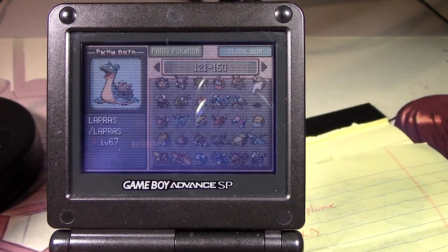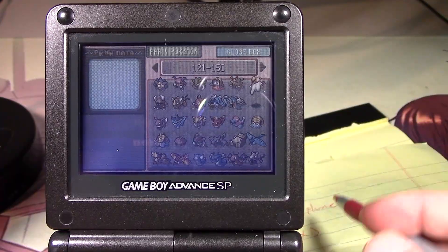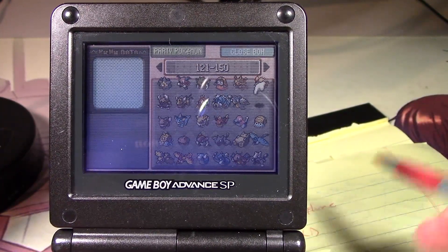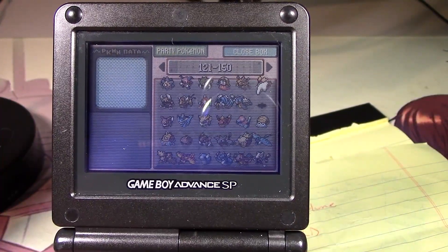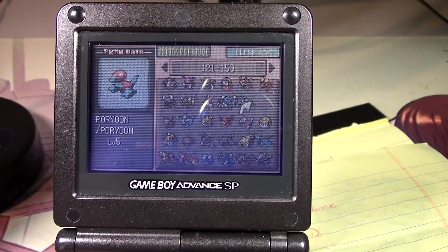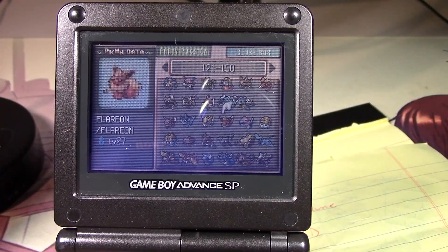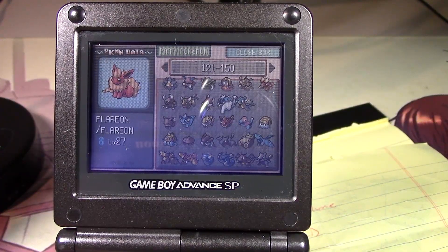Here's a Ditto — I have a Ditto in the daycare right now. Yeah, so I do have Ditto — it's fine. Porygon — got the EV-trained Porygon2 showdown. This page looks good to me.